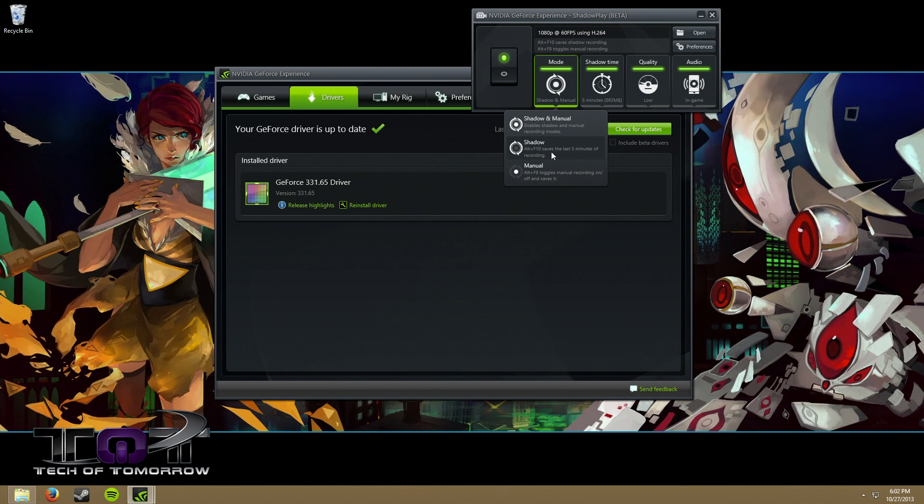Shadow mode, on the other hand, is constantly always recording what you do in games running in full screen, and saves them as temporary files in 20 minute increments. When you hit the recording hotkey, it immediately saves whatever period of time you previously set up. Right now we have it set to five minutes, but you can go to this setting right here and change it to anywhere you'd like between one minute or the full 20. What's great about this is you can always record those great moments that happen in games that you weren't planning on, so you didn't have to be recording in advance.